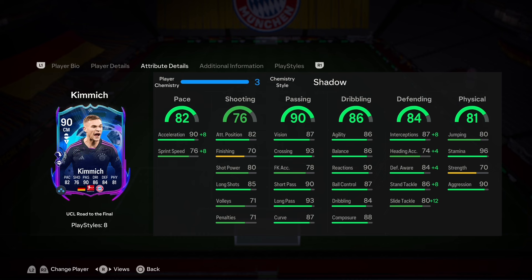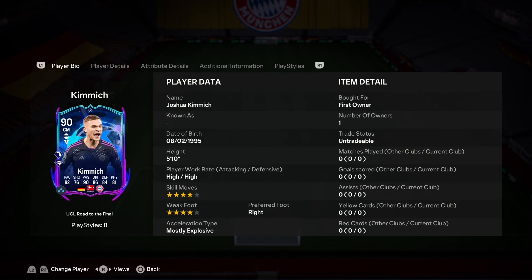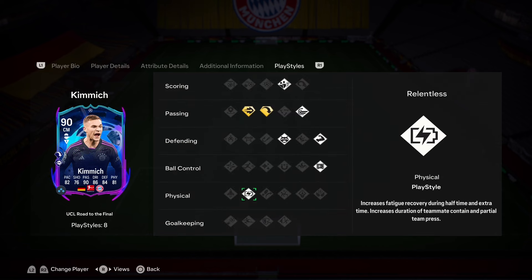Defending is decent for a holding mid, but we've got a shadow on him, so it'll be very good. Strength isn't great, but stamina and aggression will make up for that — he'll be able to run the whole game, and aggression normally helps with tackles more than strength. You can play him right back, center mid, or CDM. I'd recommend center mid or CDM. He also has the base Relentless, which goes well with stamina, and Anticipate is very good defensively. Press Proven is meant to be quite an underrated playstyle too.